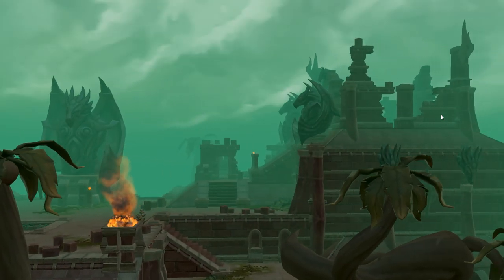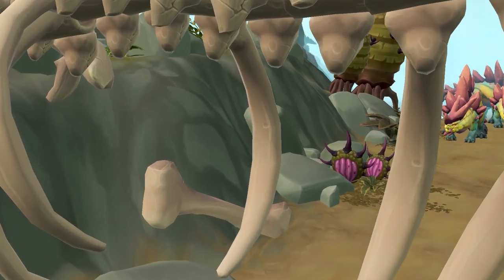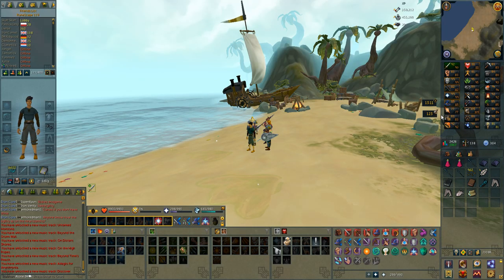Anachronia just got released with the new Dinosaur and Vilebloom monsters. It also has a new Slayer Master. I'm not sure if you can buy Broad Bolts or Broad Arrow tips from them separately from the other stores, but if you can I'm definitely going to be doing this. Otherwise I'm not really going to do that much on this island as of now, but it's nice to have it.